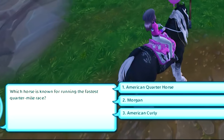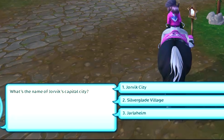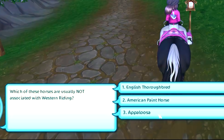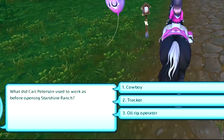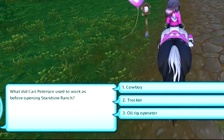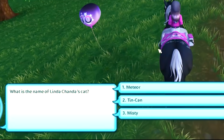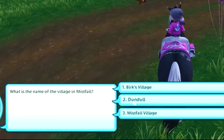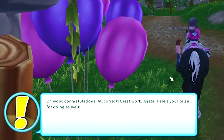All right, the quiz at the ranch — let's try this. Which horse is known for running the fastest quarter mile? American quarter horse. What is the name of Jorvik's capital city? Jorvik City — the name is built right in. Which of these horses are usually not associated with Western riding? Definitely the Appaloosa is and the American paint horse is — so English thoroughbred. Which American state does Western rider Josh come from? Wyoming. What did Carl Peterson used to do before opening Starshine Ranch? He apparently used to work at Dark Core for drilling — oil rig operator. What is the name of Linda's cat? Misty — the other two are horse names. What is the name of the village in Miss Fall? Dundle. Turn it in to the birthday leader. Yes! I got them all right! A saddle pad.